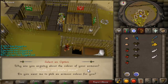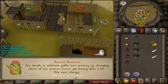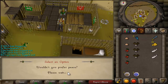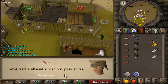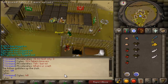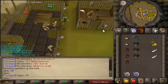So let's go with this. They're arguing about the color of their armor. They ask if you want to pick an armor color for them, and they suggest orange. To get Goblin Mail, by the way, you kill goblins or you can search some boxes around here.